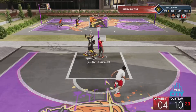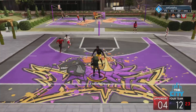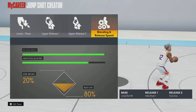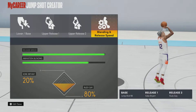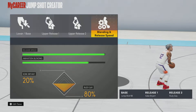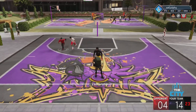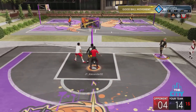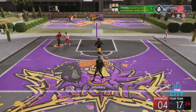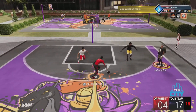For the first jump shot, the base is going to be Jump Shot 98 — one of the best jumpers in the game since like 2K16. The release one is Kobe Bryant, release two is Rudy Gay, animation speed all the way up, and the animation blending is Kobe Bryant 20, Rudy Gay 80. This jumper has the biggest green window in the game. It's not the absolute fastest, but it's still fast — the green window is super, super big.